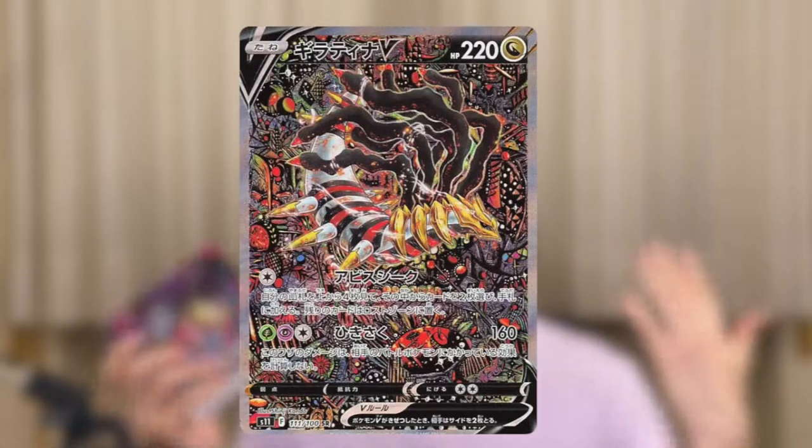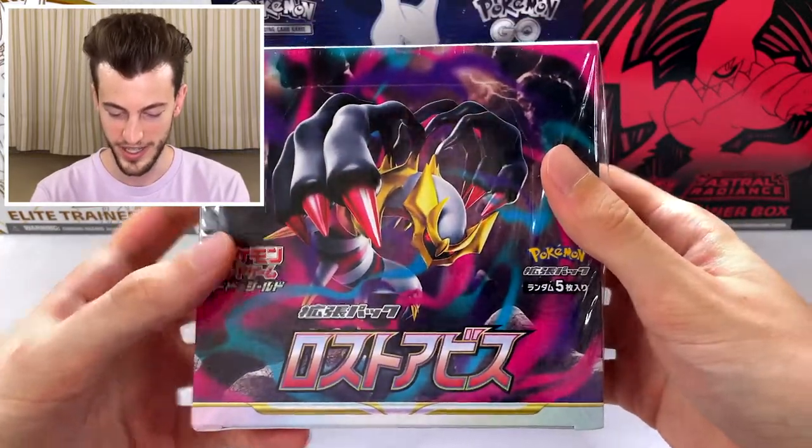Hello there, today we're opening up Lost Abyss, the new Japanese set that just came out. We're looking for the Alt-Art Giratina — the odds of pulling it are like non-existent — but let's start opening some packs. Let's go, really cool box art, I love it.